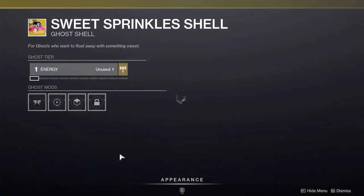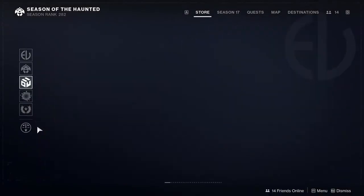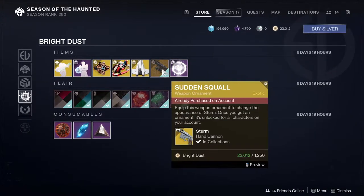For the Ghost Shell, we have the Sweet Sprinkle Shell, which is really cool — it's basically a donut. And then for the stuff at the bottom, we have the Seashell Projection.